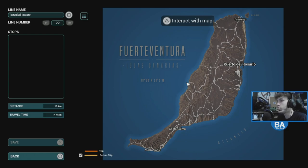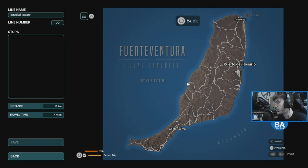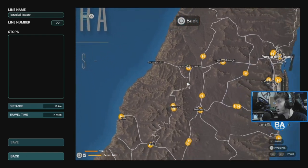To add stops you press Square — on Xbox it would be Y — to interact with the map. To zoom in it's L1 and R1. You can move around and do what you want on the map.